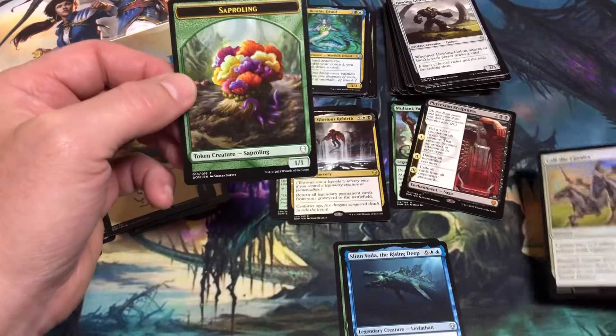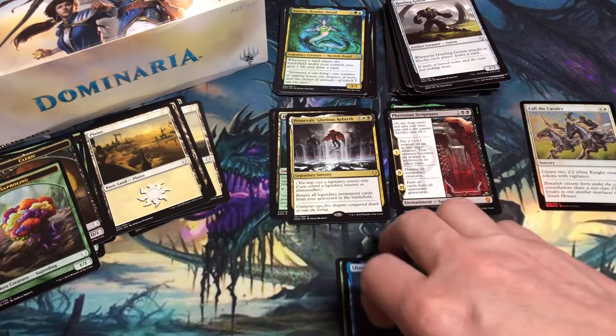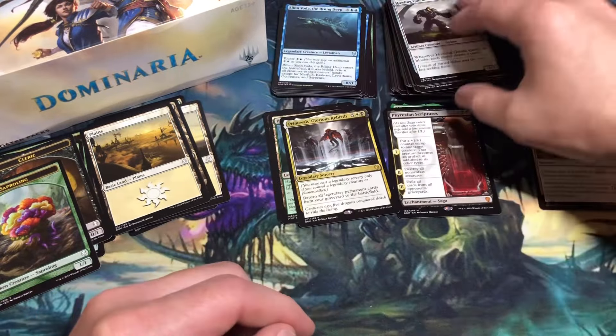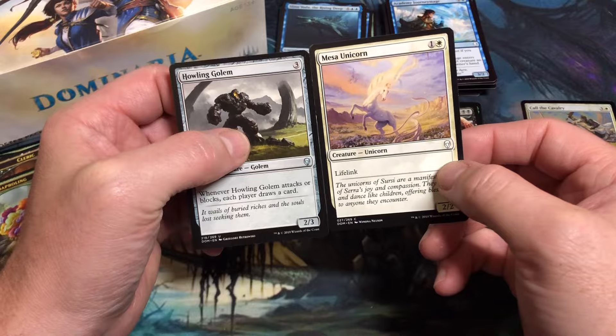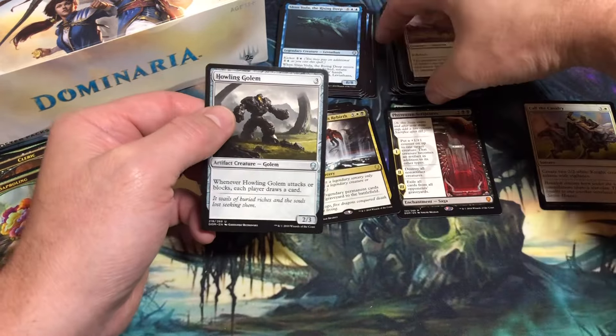Call the Cavalry — I'll set that foil right there. And a Saperling token. Howling Golem is actually an uncommon — sometimes it's hard to tell the difference between the uncommon and common set symbol at a distance; they look very similar.